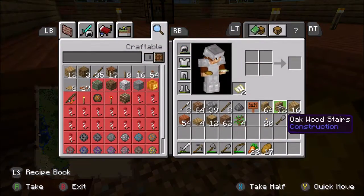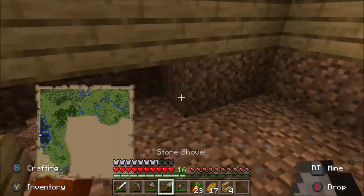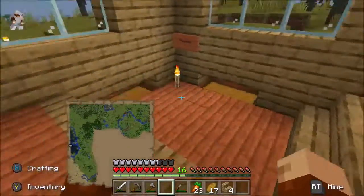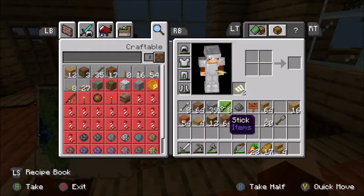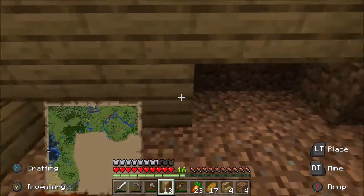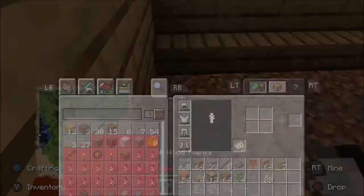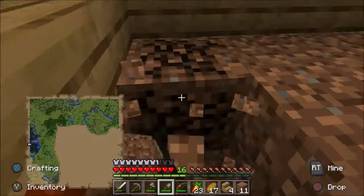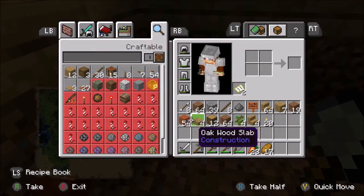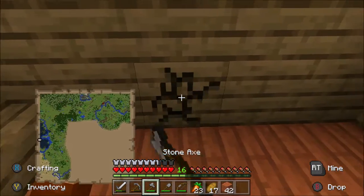We don't actually need to make any stairs — we've got plenty of stairs. Let's go and take out this dirt. What did I use to fill that in? I used oak wood. So we will continue that trend of oak wood, along like this. And then we can take out the floor. We can use our shovel, our brand new shovel. Is it faster if it's newer? I've always wondered about that. Anyway, let's go and fill this in, and then we can take out this and dig down one.